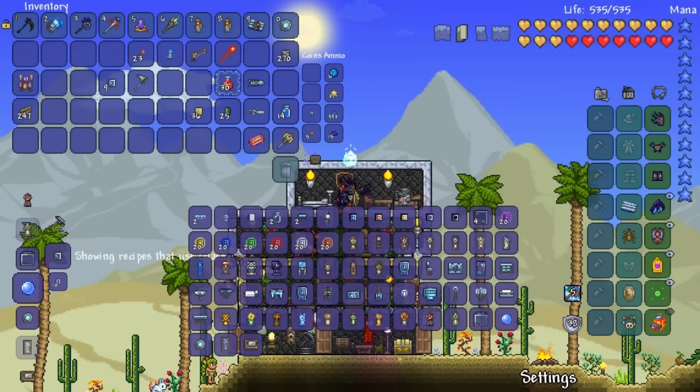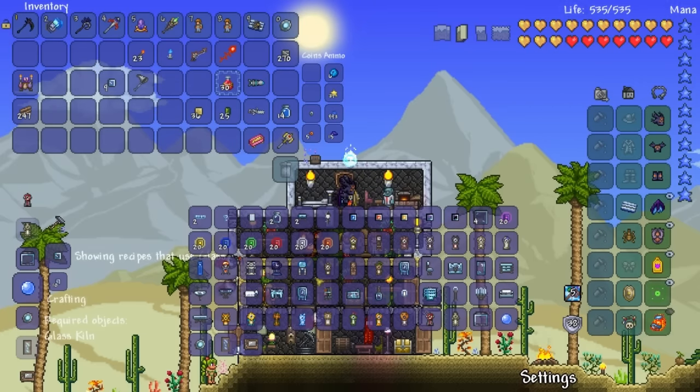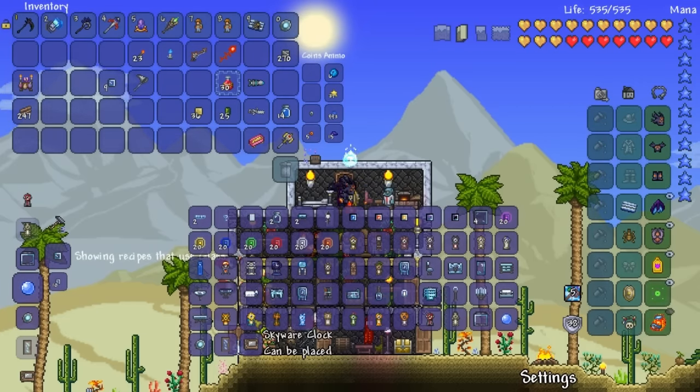Glass door — that's pretty cool, that's what I want to make. Crystal sphere. Where do we make it? Glass kiln. What the fuck? Are you kidding me? What the hell is a glass kiln? I barely use that. I don't know how to make a glass kiln.